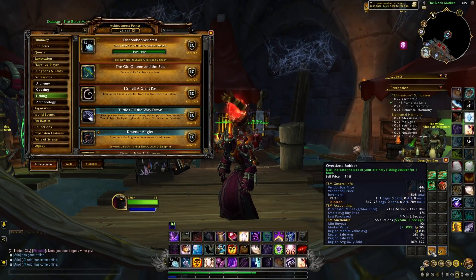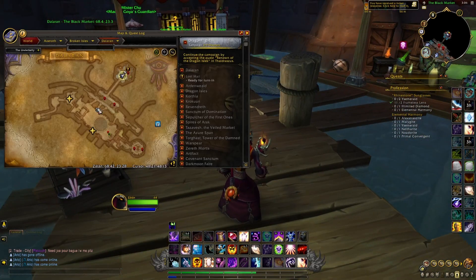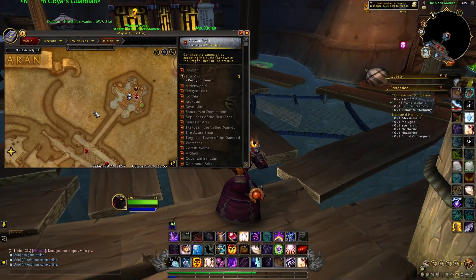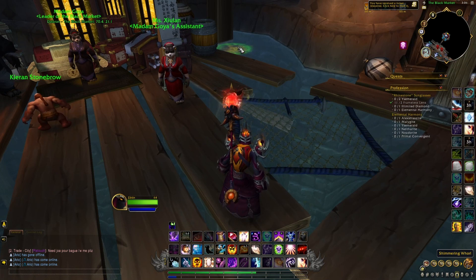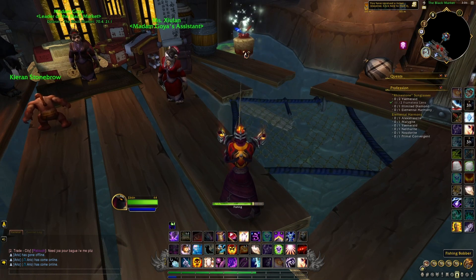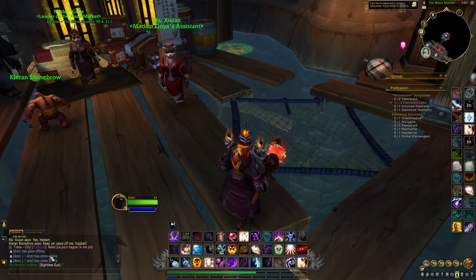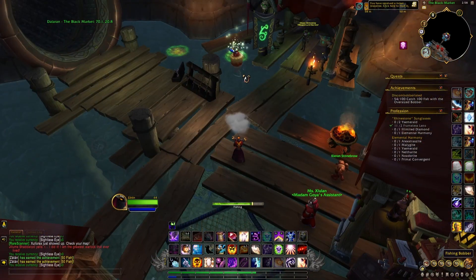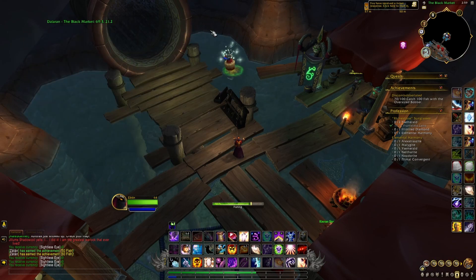All you want to do is apply the Oversized Bobber — as you can see you will then get the buff — and then come here in Dalaran, the Legion version, and fish just next to the Black Market inside the Underbelly. You want to fish inside this little shimmering pool, because when you fish there you will be able to get different items and each time you may get seven or eight Sightless Eyes, and each of them counts for the achievement. So in just two or three minutes you should normally be able to get the achievement and then automatically receive the toy, which you can directly sell on the auction house.